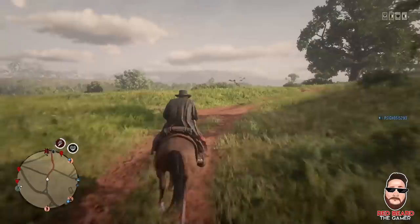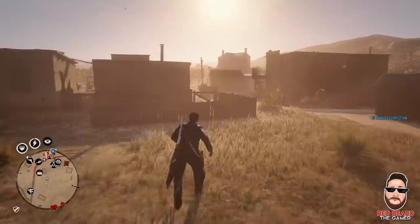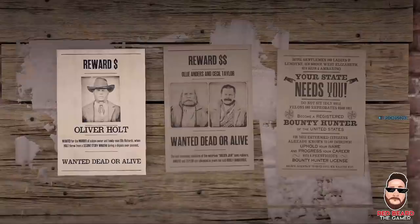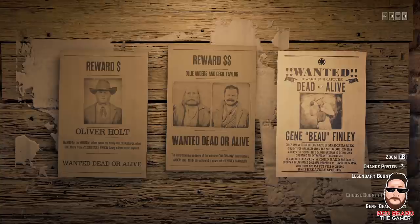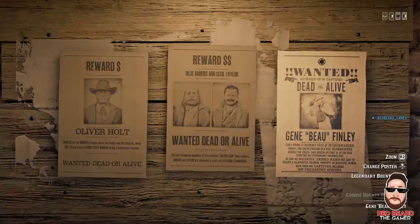Now, what you need to do as soon as you get into the game: if you don't have the Bounty Hunter role, you need to go get it. Just go to any Bounty Hunter board, and on the right-hand side you're going to see a poster that says your state needs you — become a registered bounty hunter. Right there you'll go ahead and pay your gold bars. Once you pay, you'll start getting new legendary bounties, which usually show up on the right-hand side of the board. Legendary bounties have about a 45-minute cooldown, though I'm not 100% sure. You'll also see new free roam bounties.